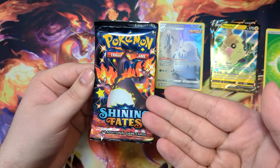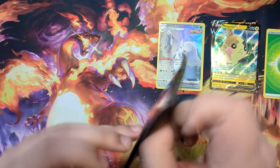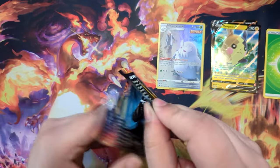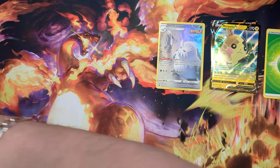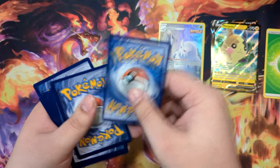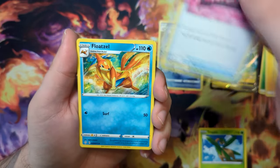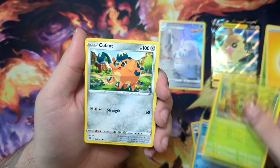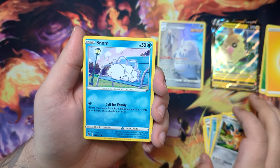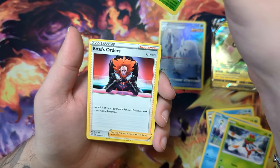We have one last chance to pull something great. How about the Charizard VMAX — the one card that everyone is chasing in Shining Fates? That would make for an awesome video, literally the last pack possible to pull something. Here's the code card for Shining Fates, three to the front, energy right here. Lightning Energy, Tropius, Team Yell Towel, Floatzel, Buizel — Buizel and Floatzel, okay — Grookey, Cufant, Snorunt, Yanma, Rowlet Reverse, and we have nothing — just Boss's Orders.